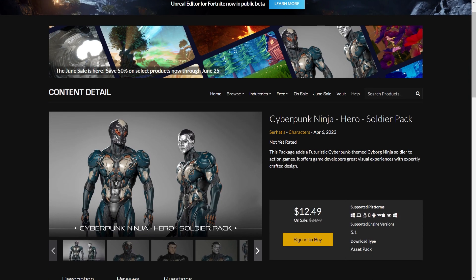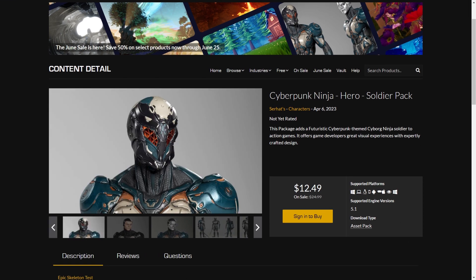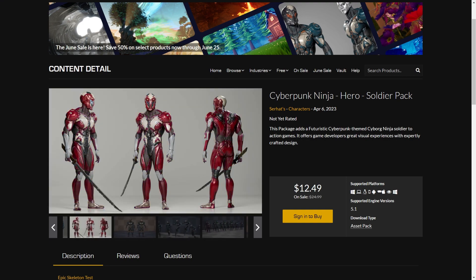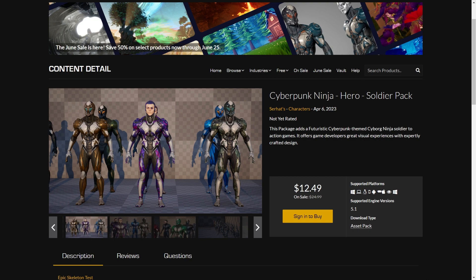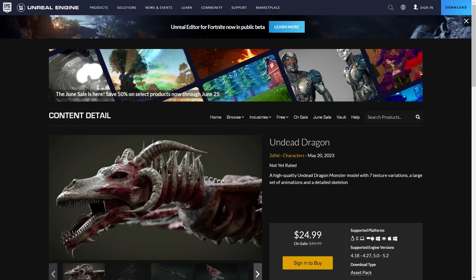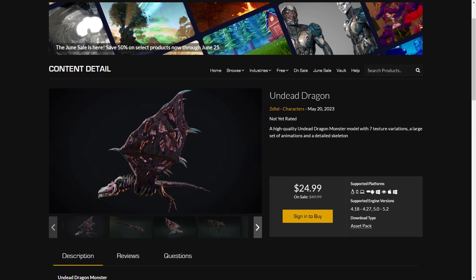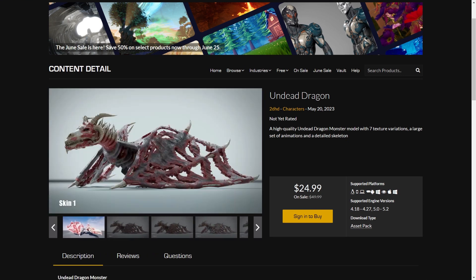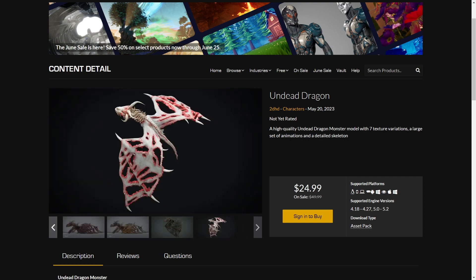We got the Cypher Punk Ninja which is actually one of the showcased items. It appears to be inspired by Atomic Heart and has many variations — I'm not sure if it's texture or material parameter based. I might get it and may do a review on it. Then we have the Anti-Dragon by 2DHD. The quality looks really good. I think I have one of their other dragon packs.